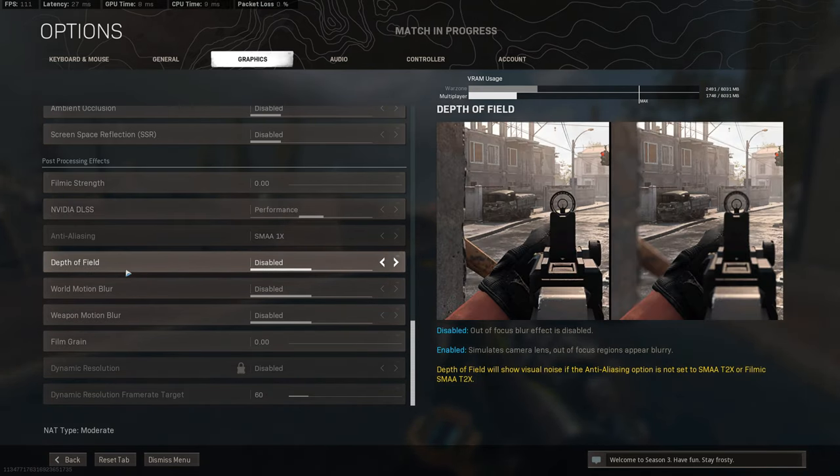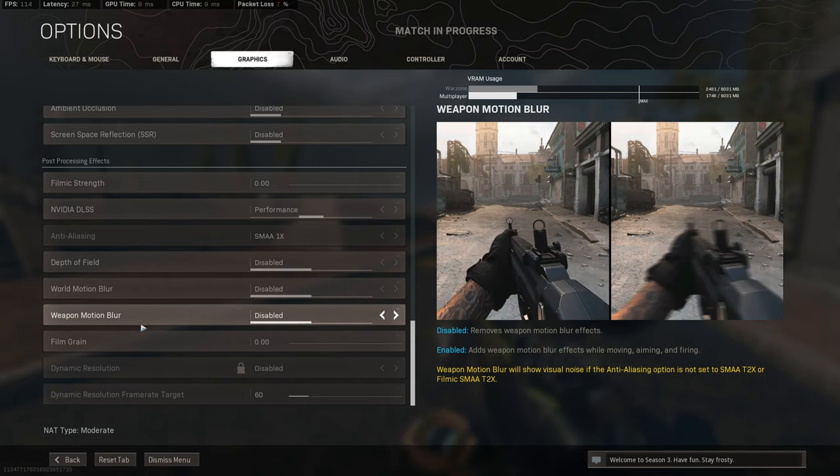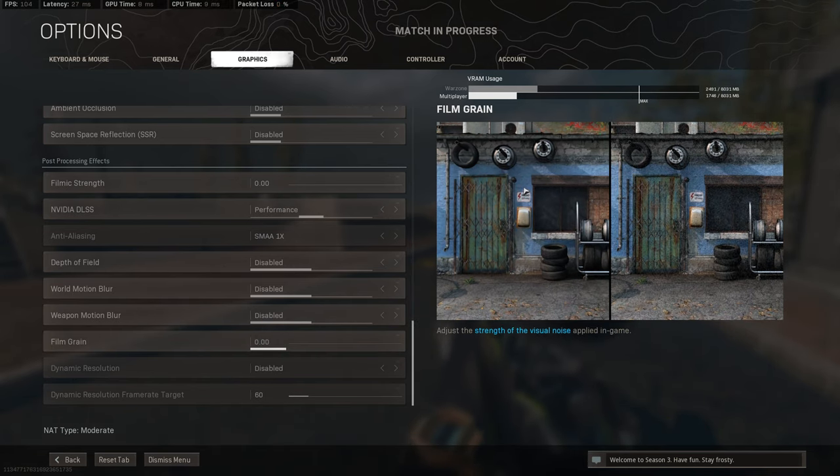Depth of field — whatever it's called — I have disabled. Motion blur: make sure that's disabled unless you want to make it look crazy and super intense. If you're trying to play relatively competitively, make sure World Motion Blur and Weapon Motion Blur are both at zero. Film grain makes it look a lot more gritty, but I want it nice and crisp so I can see people when they're running rose skins.